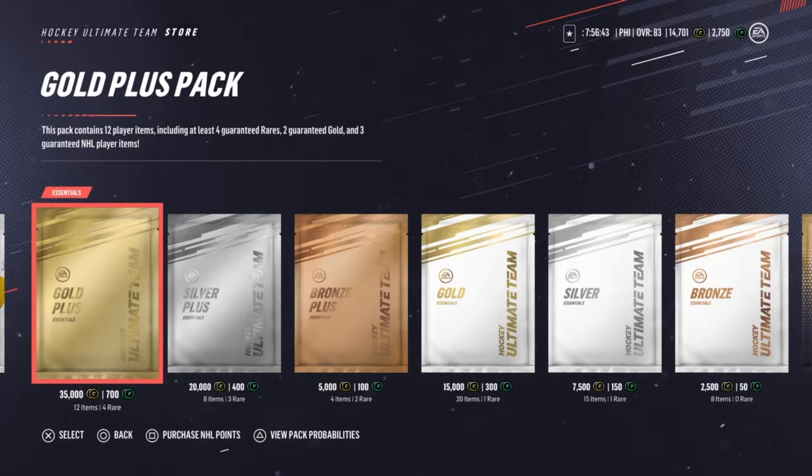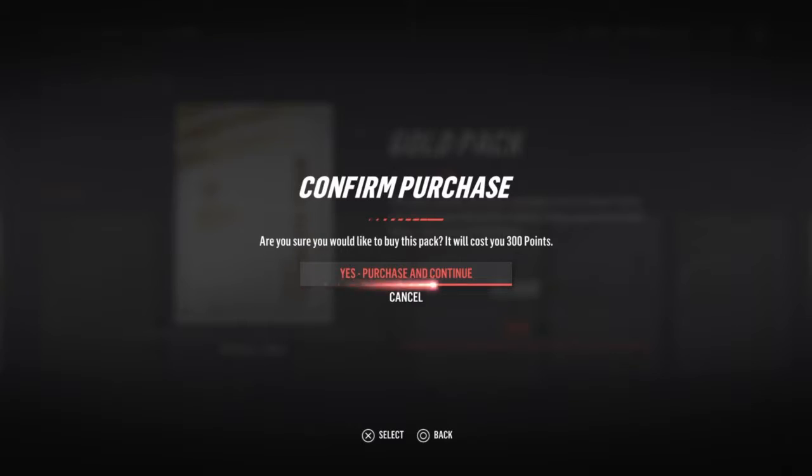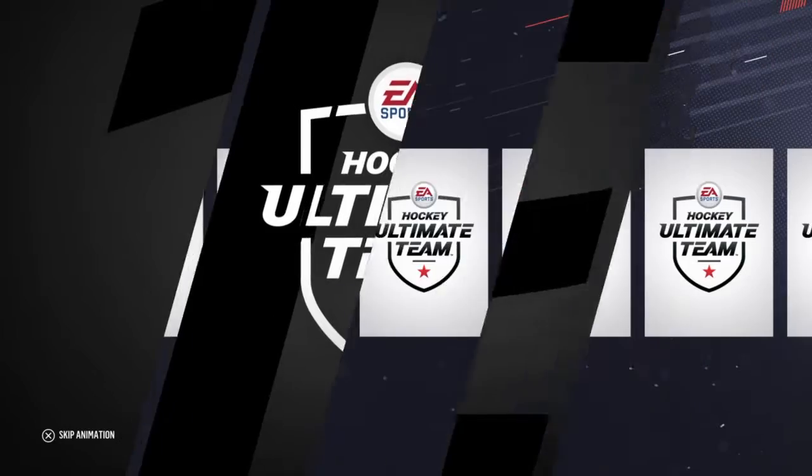To start it off we're just going to go for a regular gold pack. In NHL 19 it's a lot different than last year — like an 82 pull is really good, it's like an 87 in NHL 18, and like an 85 would be like a 92. So the overalls are just lower but they're still really good players. We're going to open the first pack, go one by one, hopefully get some really good players.